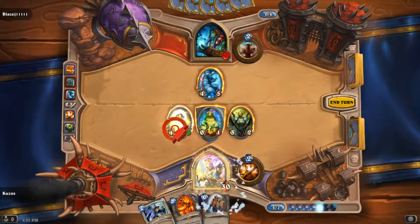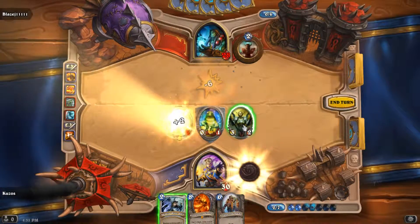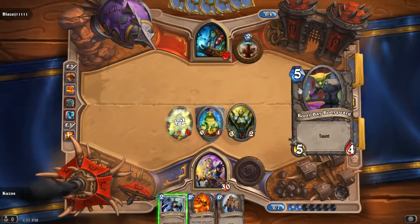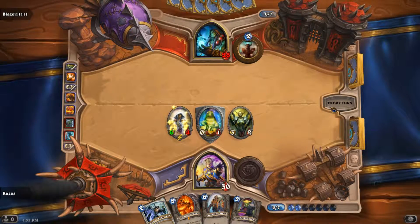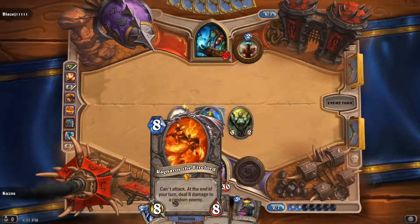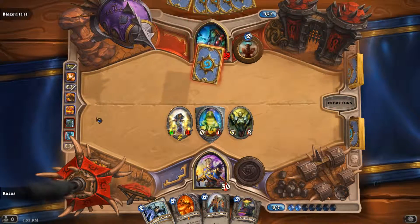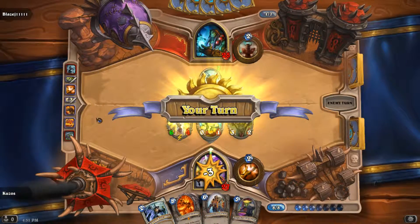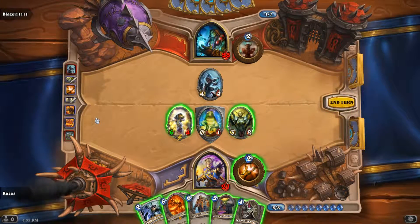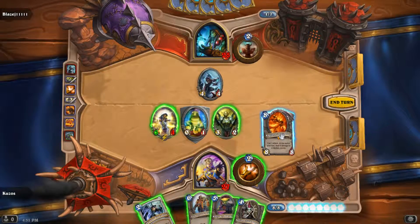This is a nice little spell. The first spell I played doubles a minion's health — so if it has one health it doubles to two, if it has eight health it doubles to sixteen. That was Divine Spirit. Then the other card I played was Inner Fire, which changes the attack to be equal to the health. So what we just did is more or less insanely buff the card.